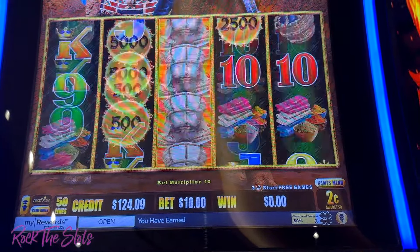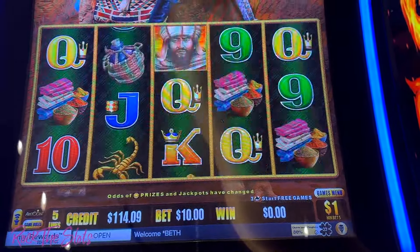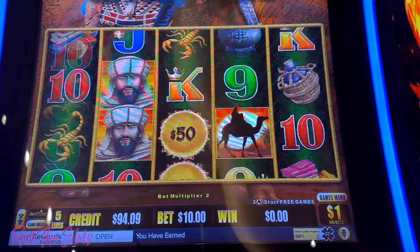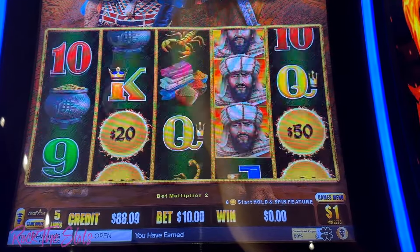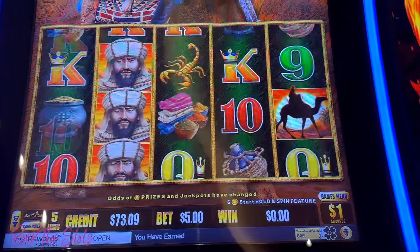Oh, that was a nice orb! All right, let's try the $1 denom, $10 bets. Oh, there's two camels — come on! I'll try $5 bets.